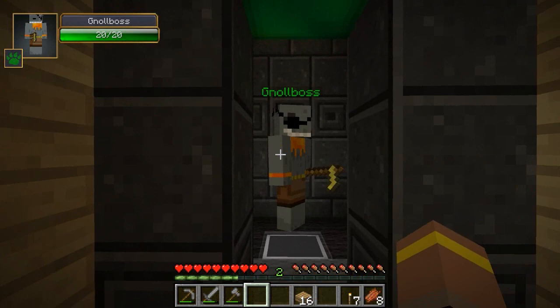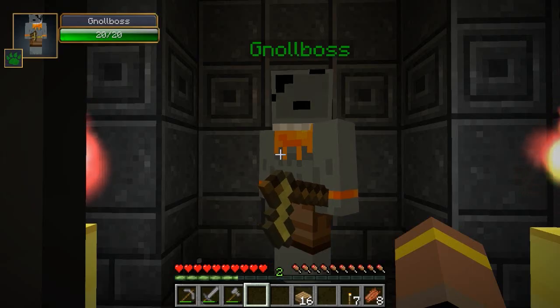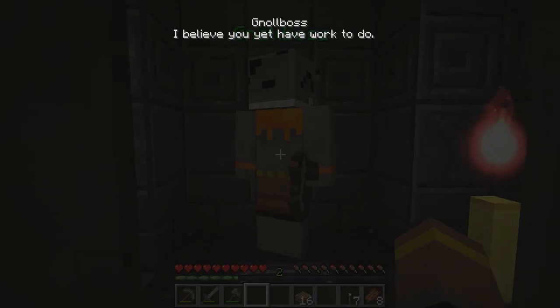Then we have the gnoll boss — who's the scary one, look at him, he's huge and he's got all these funky lights! 'Welcome to our den in the sky. If you're looking for help we may be able to help you — you scratch our backs and we'll scratch yours, stranger. Speak to the others here and surely they'll have things for you. As the leader and acting taskmaster I can also offer you occasional odd jobs — I don't usually pay like the others might but sometimes the experience is worth it. First thing is first — before we can accept you as part of our family here in the Skyden, you must prove yourself. Bloody your hands in battle against the monsters drawn to this realm and I will complete your initiation.'